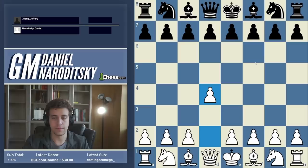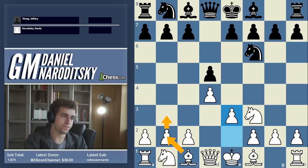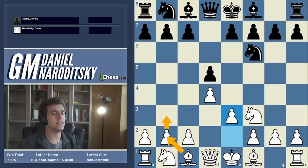I decided to go for an opening that I had actually never played before in classical, which is the Colle System. The Colle System is like a London with one key difference — it's also called the Zukertort. In the London you play bishop f4, and in the Colle you go e3 and then the bishop fianchettoes.